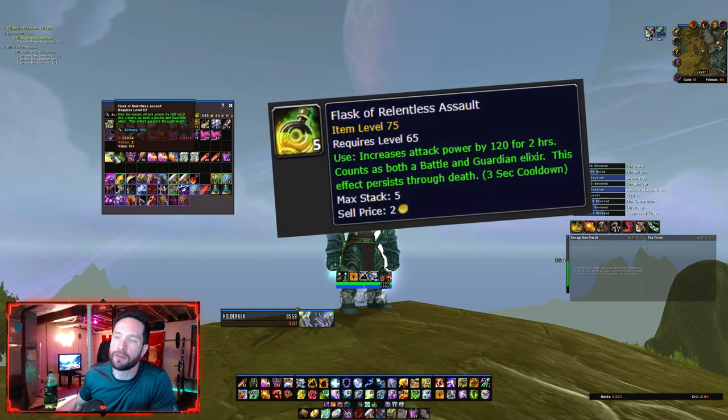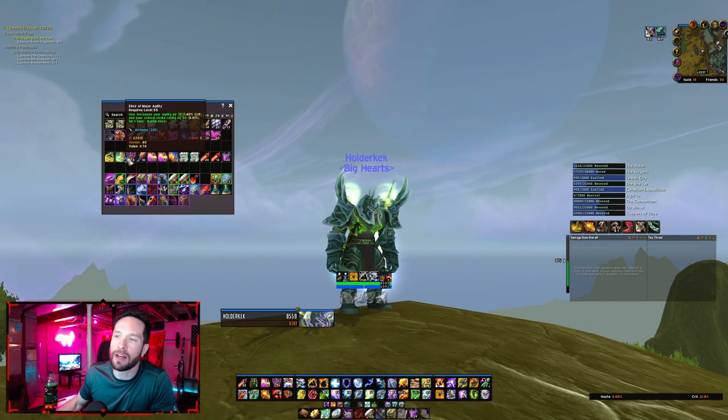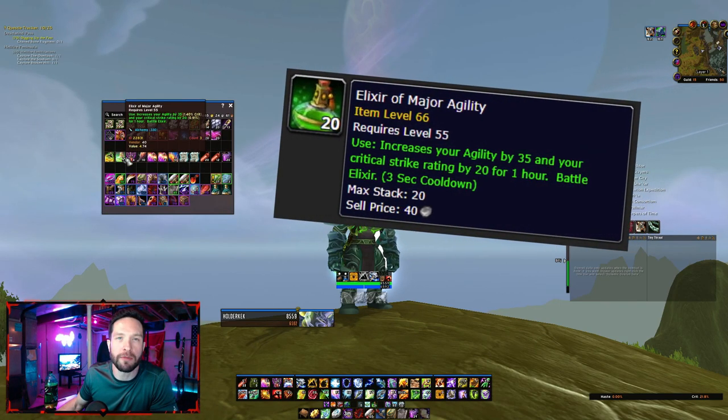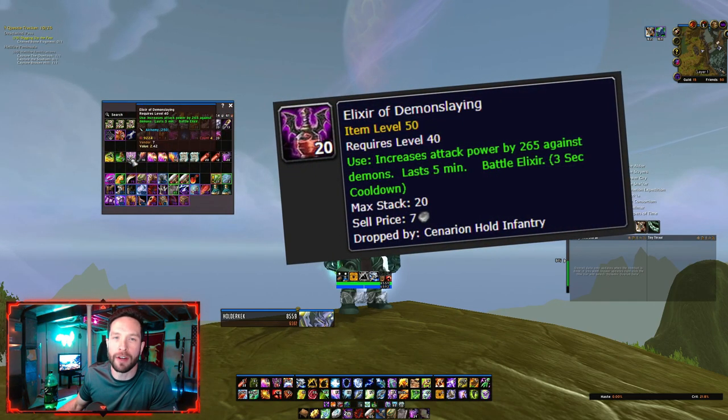First thing you're going to be using is your Flask of Relentless Assault. Use this on progress. Otherwise, you're going to probably pop Elixirs of Major Agility or Elixirs of Demon Slaying if you're fighting demons.